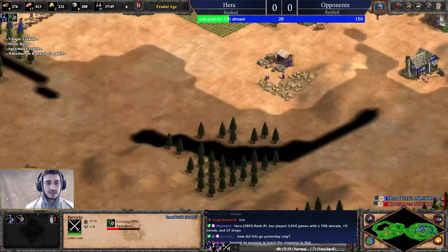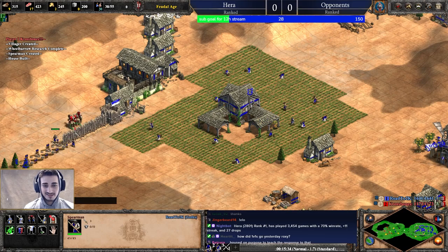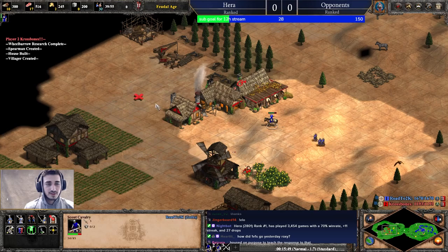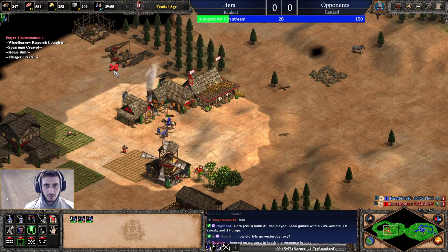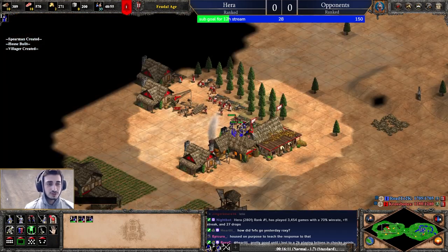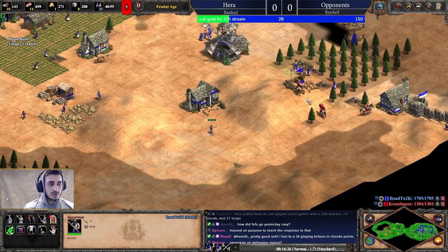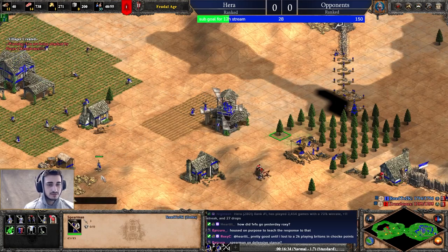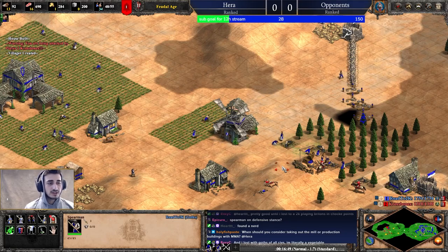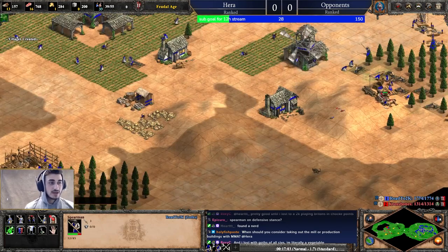My aggression came in really nicely and his aggression is now quite delayed. Goths is an infantry civ — look at that, my spear is in the right location and I defend his attack with my spearman. My men-at-arms — I've got no reason not to continue attacking. I've got a good amount of farms, now I need to start thinking about castle age. Always position your spears in good locations. I could continue doing the same thing with the men-at-arms: killing villagers. A lot of it is just repetitive actions — checking on my men-at-arms, making sure they're attacking, checking back and making sure I'm getting good defense.